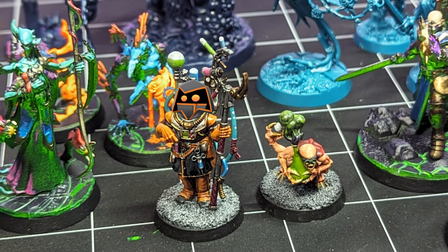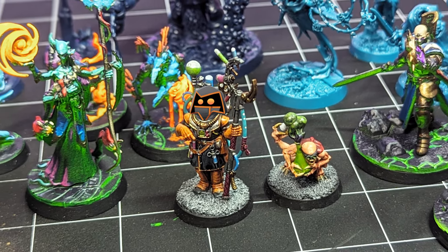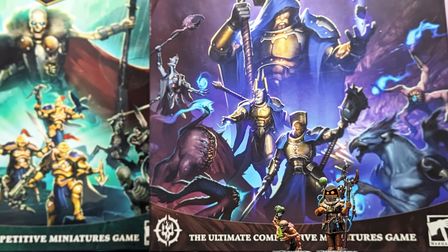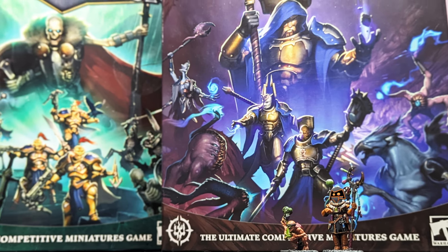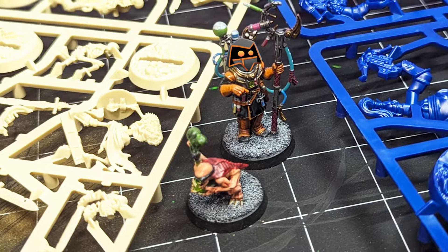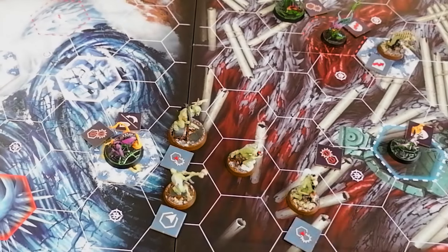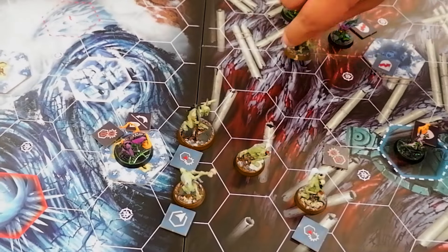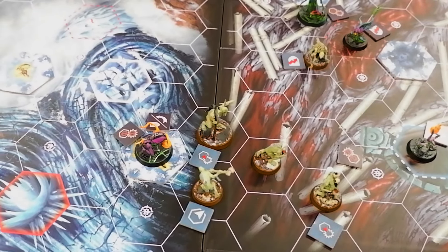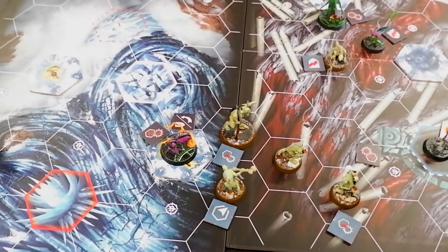Underworlds has some slick models. Push-fit, which for some is an issue, but this format calls for a more casual approach to the hobby. Walk into a store, pick up a starter or season box, clip, build, play — no glue required. And with two teams in a box, you can split cost with a friend. Beyond the collected box with all the boards, markers, and dice you'll need, teams are also sold separately with their connected decks of cards, making it fairly easy to enact poor financial decisions as you massively expand your stable of team options.